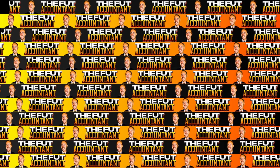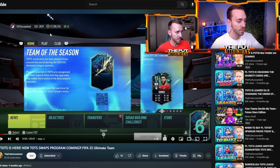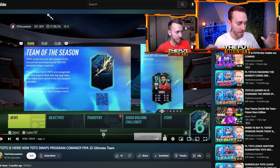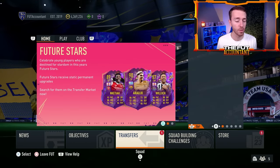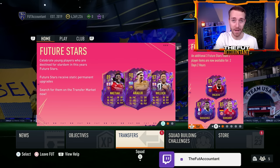Let me just show you what happened last year when I was trading on my account. This is a screenshot from one of my videos last year, right around Team of the Season — literally during Community TOTS, the first week. I had 17.8, almost basically just below 20 million coins. Just a few months before that, right around where we are now — during the end of Future Stars heading into Road to the Final — I had about 5 million coins. I went from 5 million to almost 20 million in that time period because there was just a great opportunity to trade.